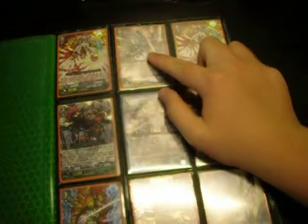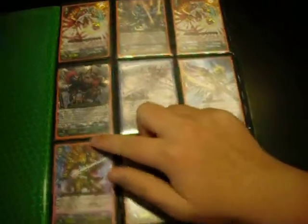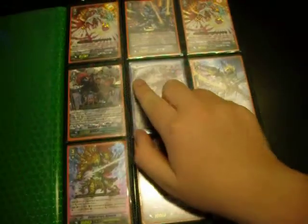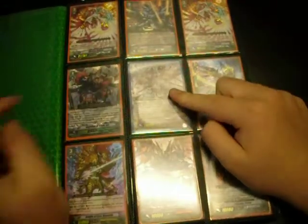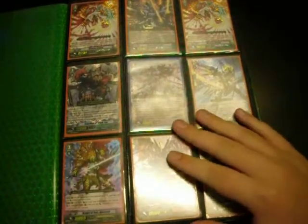Alright, I have two Miracle Beauties, triple rare for Dimension Police, one triple rare Sternblau Kluger — we call it Kluger in the English game for some reason. These four are SPs: SP Locks, SP Dudley Emperor, SP Blau Kluger, and SP Dual Axe Arc Dragon.